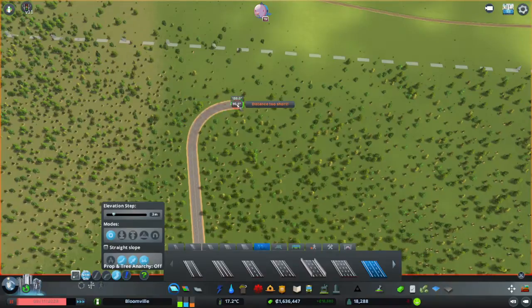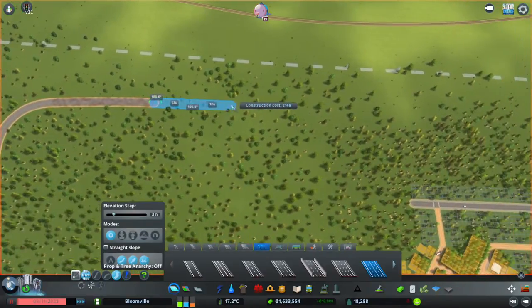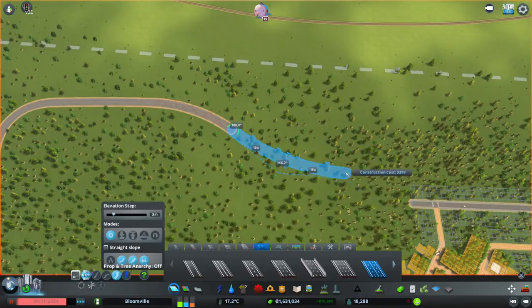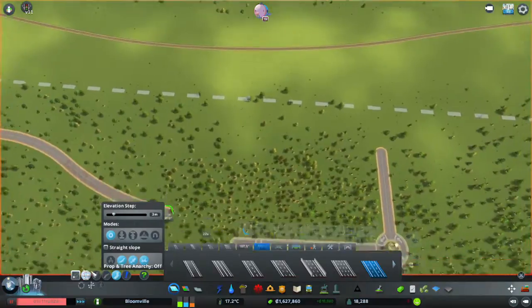I'll bring it straight to here. Have it just curve a little to make it more interesting. Like that. That's all fine. Then I'm going to have it curve in — it snapped to a guideline here that I kind of want it to snap to.